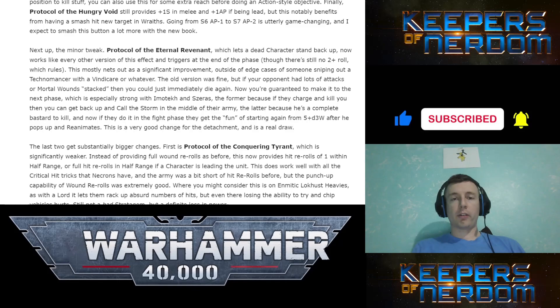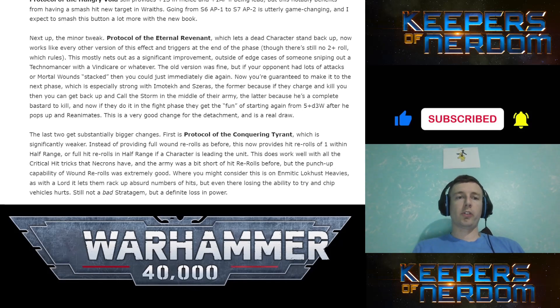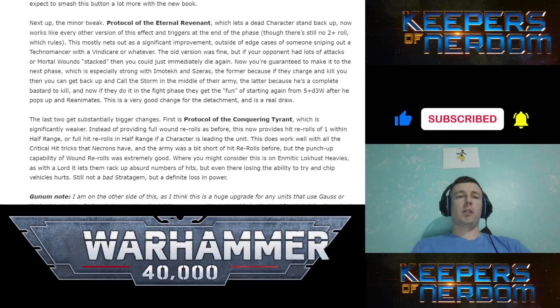Wraiths apparently have Strength 7 and AP minus 2 as well. Protocol of the Eternal Revenant lets a dead character stand back up — it stands up at the end of the phase, not immediately, so they can't be retargeted right away. That was a potential issue with continuing damage, so this is a good change.